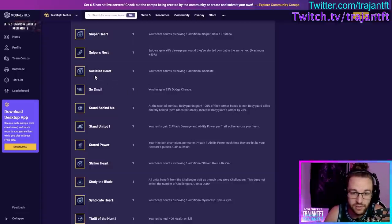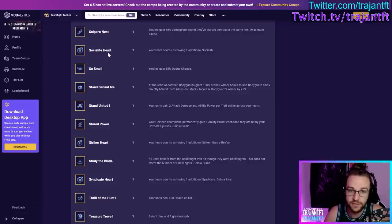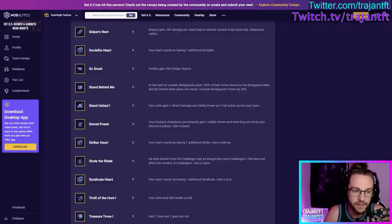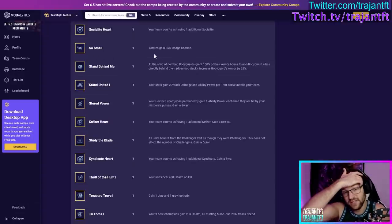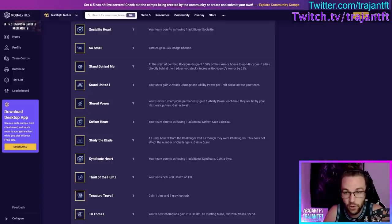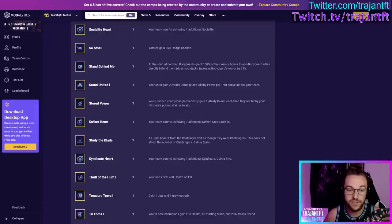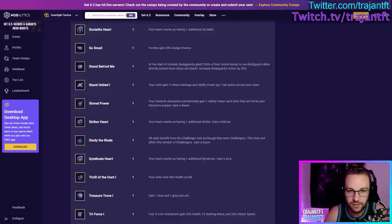Socialite Heart — your team counts as having one additional Socialite. Take this if you're playing around Socialite, or you can take it very early game to reveal the Socialite spot and build a comp with that information in mind — just be careful it can lock you in. Small Yordles — Yordles gain 35% dodge chance. Very good if you're playing a full Yordle comp, obviously. But also fine if a Yordle is a core part of your team — like if you're playing Corki carry and don't run other Yordles, 35% dodge chance on your carry is still fine. Or 35% dodge on a frontline Vex in Arcanist reroll is great.